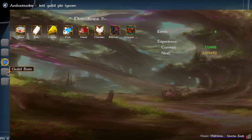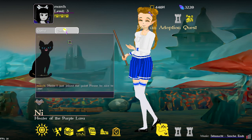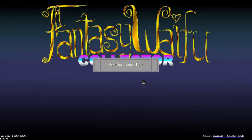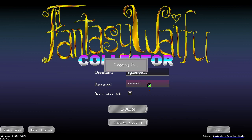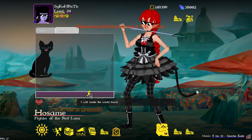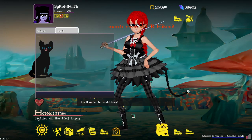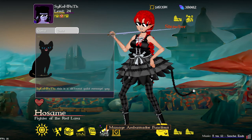Once you join a guild, the guild chat tab becomes available, and only people in the same guild can see it. I'm going to log out and log in as someone from a different guild. If we click on the guild tab, it shows a different guild's messages — we don't see March's message because March is in a different guild.